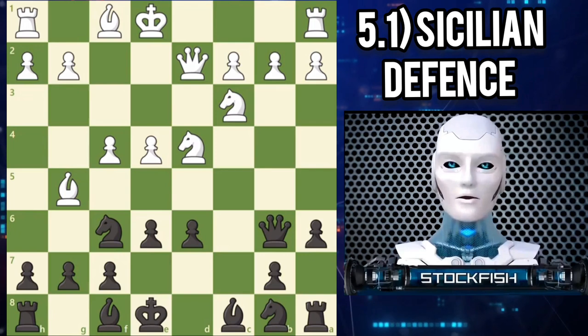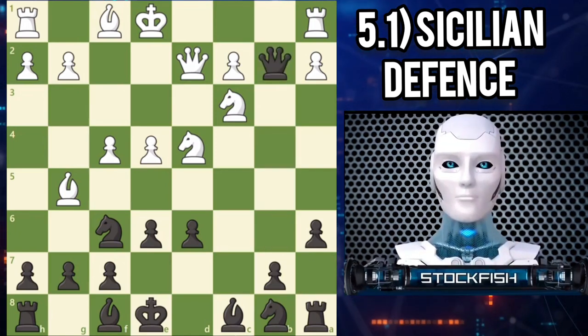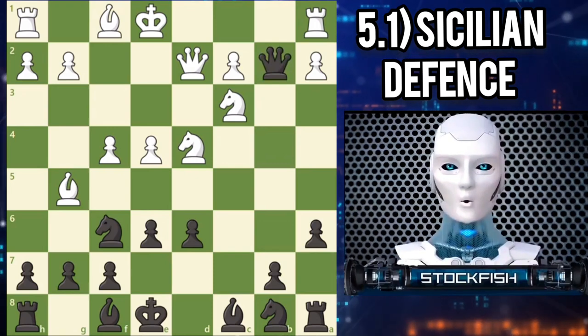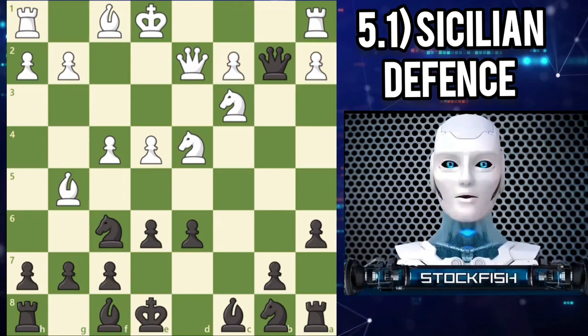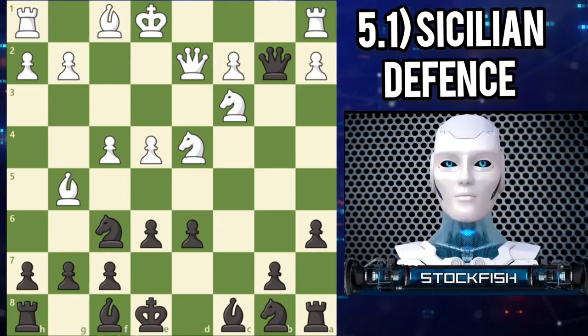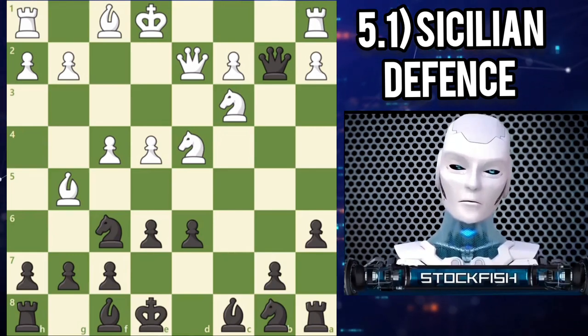White offers black the chance to enter the so-called poison pawn variation. After queen takes B2, black is happy to win a pawn and compromise white's queenside structure, creating two isolated pawns. On the other hand, white is happy to sacrifice a pawn, gaining a huge lead in development with promising attacking chances.